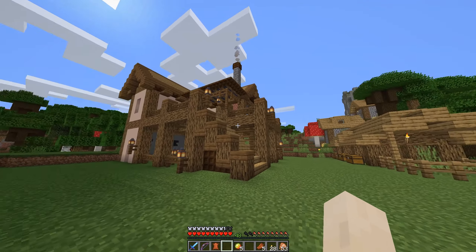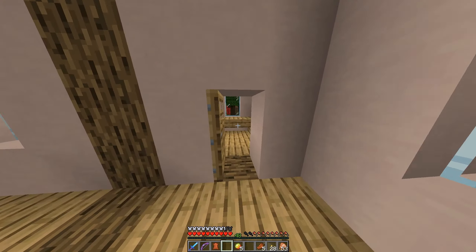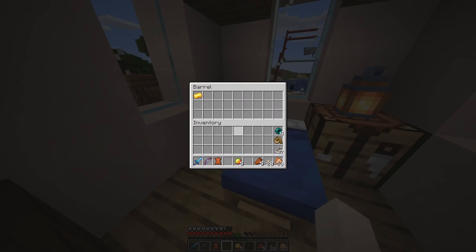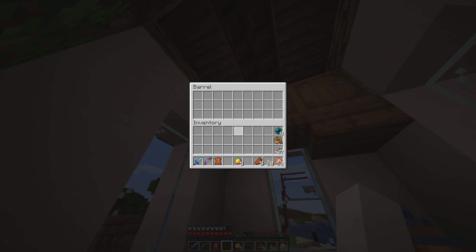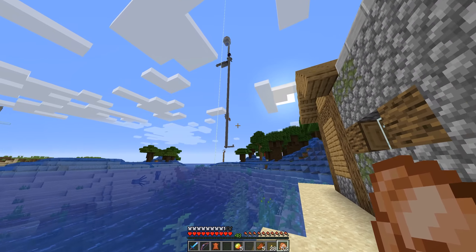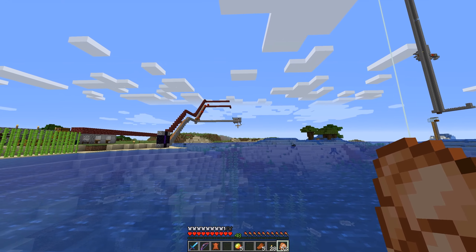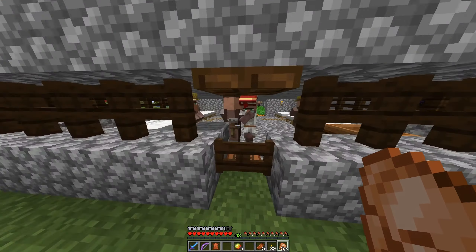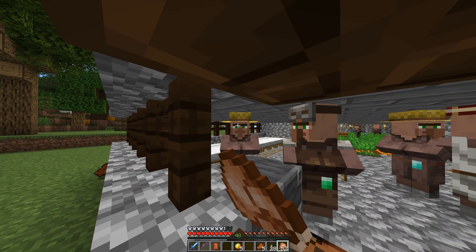I like what he's done with this place — he's upgraded a normal villager house, it's a cozy place to hang out. Cute bedroom. I know he has a raid farm and I'm assuming that thing over there is his iron farm and some villagers he trades with — that's where he gets some of his gear.